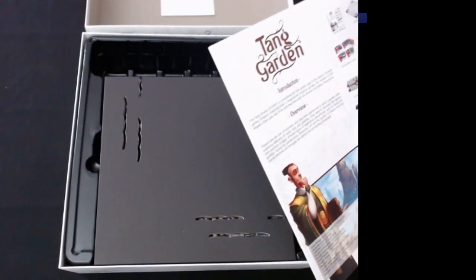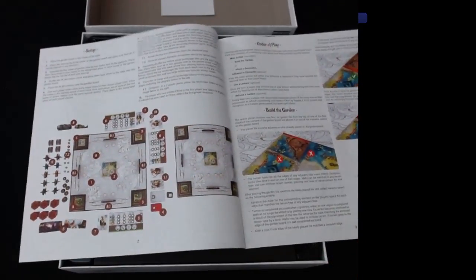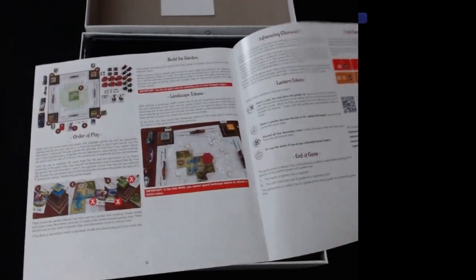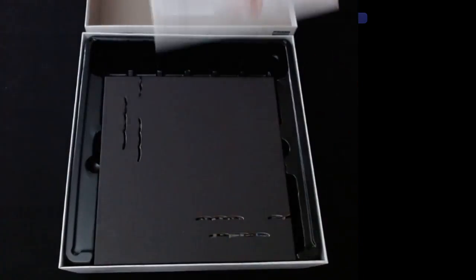Looks like we have the rule book here. It shows all the different minis and everything on the front as pictures, not just as a list like the back of the box had. It shows complete setup, order of play, build the garden — really, really beautiful. Flipping through the rule book: you've got scoring, a solo variant, yin and yang setup, and character descriptions for all the characters in the game on the back.